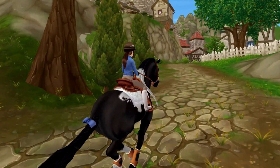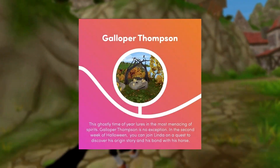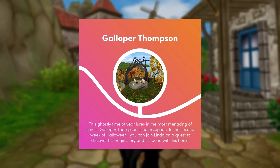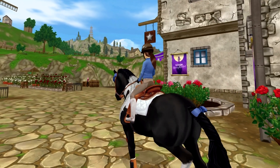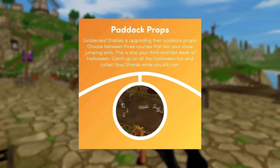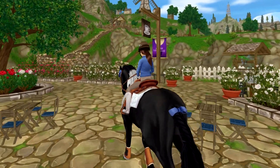I've seen some spoilers for the Halloween outfit and it looks pretty good — I'm not going to spoil anything though. Then the third week on the list, we have Galloper Thomson making his return to Jorvik, and in the second week of Halloween you can join Linda on a quest to discover his origin story and his bond with his horse. Then in week four we have new paddock props in Golden Leaf Stables, and that is also the last week to do everything that comes with the Halloween event.